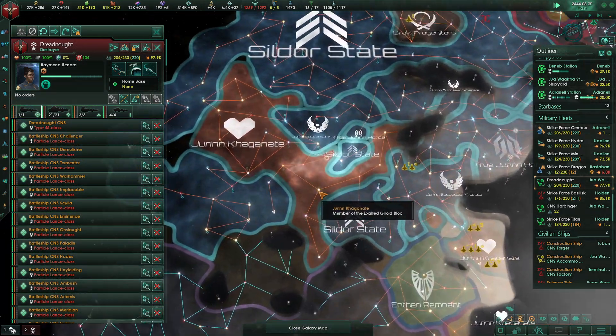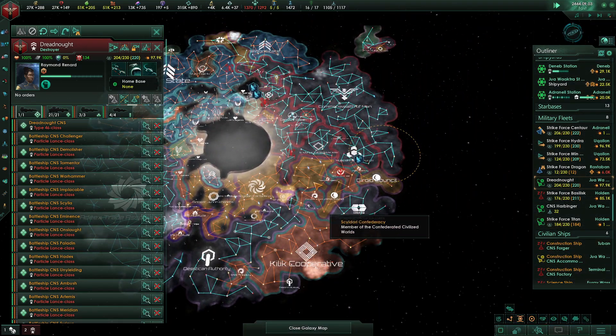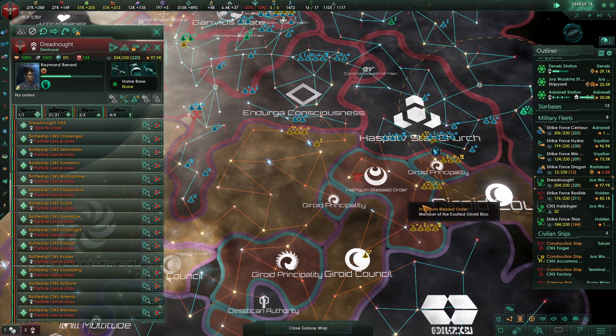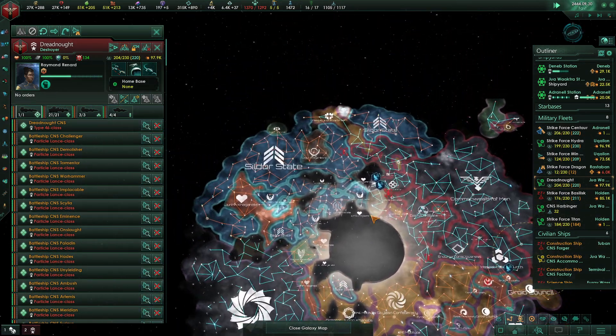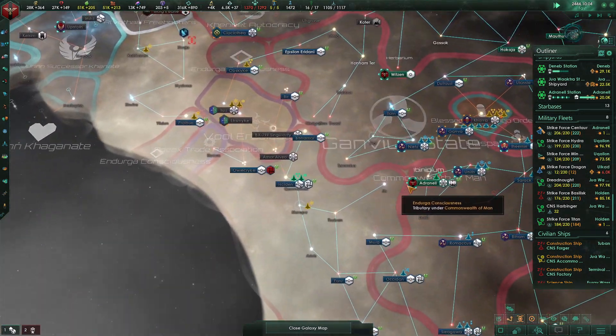Long term we will need to defend down here. As we talked about, the Jiren I think are set or a part of this, and these guys could get up to us if they wanted. So we want to make sure we keep a fleet down there. That's only a 26k and 11-12k. We'll be fine with that 90k fleet done — no worries whatsoever.